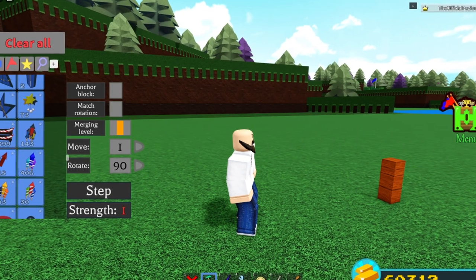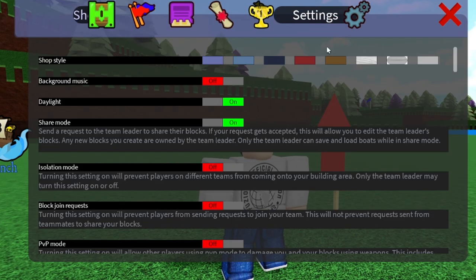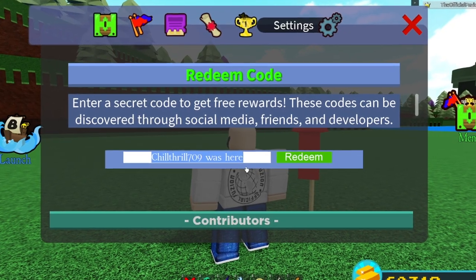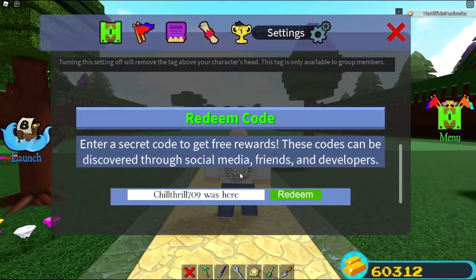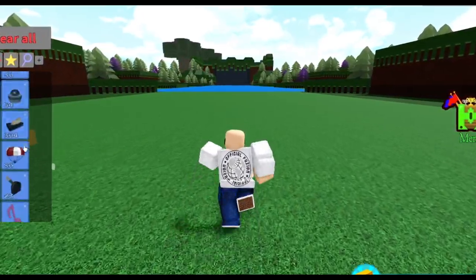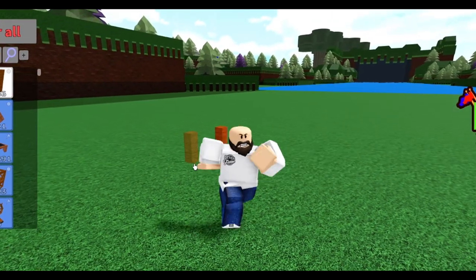What you're going to need for this is the classic firework. If you want it for free, go to your settings, go to the code section, and enter the code 'chillthrill709washere'. This will give you one of those classic fireworks. I've already redeemed it so I can't get it again, but once you redeem that code you are set to do pretty much everything.